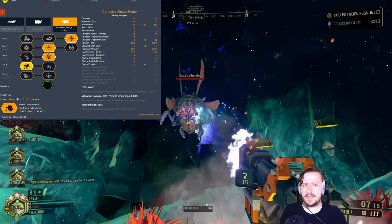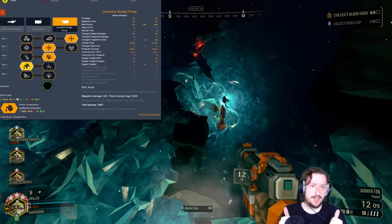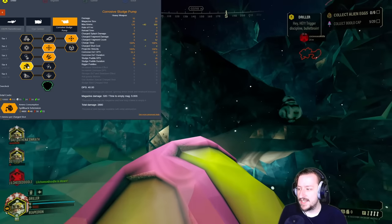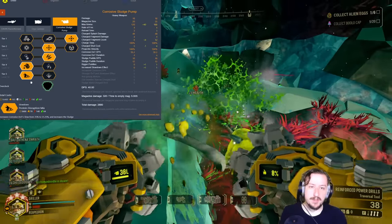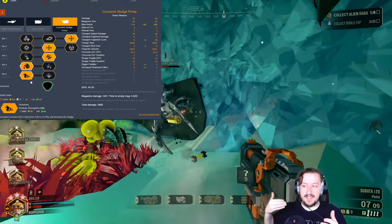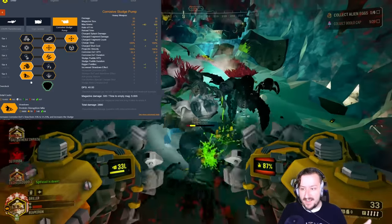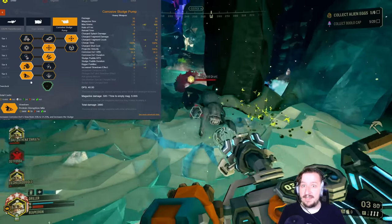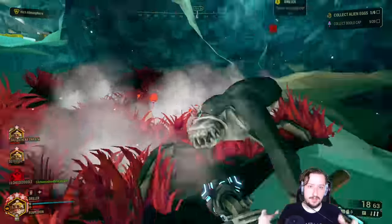A useful tip for the Sludge Pump: get down to one ammo and you can still fire a charge shot for full damage — really good for extra value, and a reason you might or might not want to run Born Ready with it. In Tier 5, I usually go with Protein Disruption to increase the sludge's slowdown. You throw sludge down, everything slows even more, and you can pick them off with the Subata or create distance and do the same. It's also great combined with grenades — throw axes at big threats, Sawblades or grenades into groups, or combine goo with Neurotoxin for maximum slowdown and gradual damage buildup.